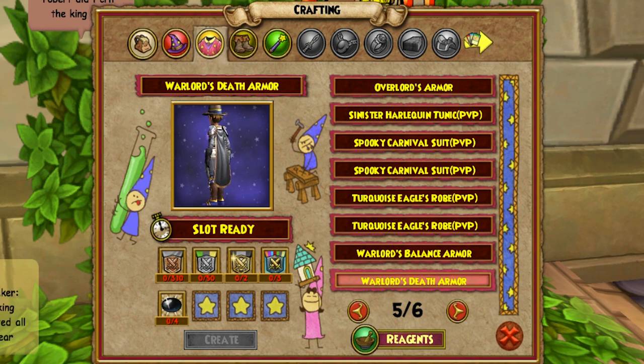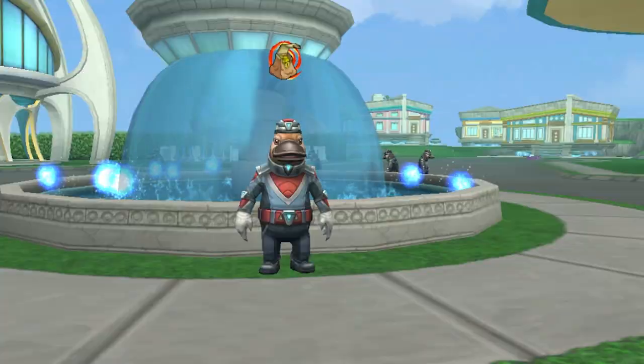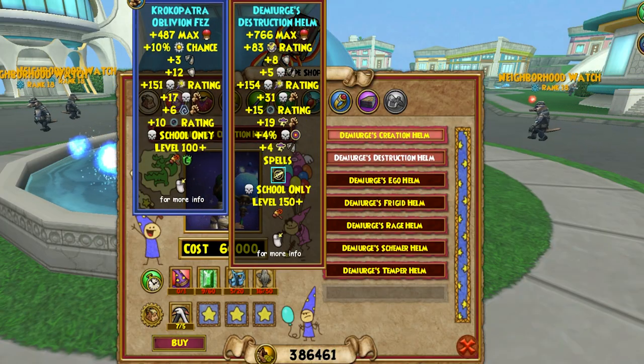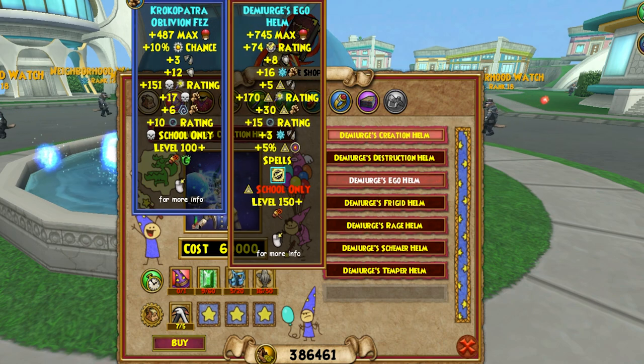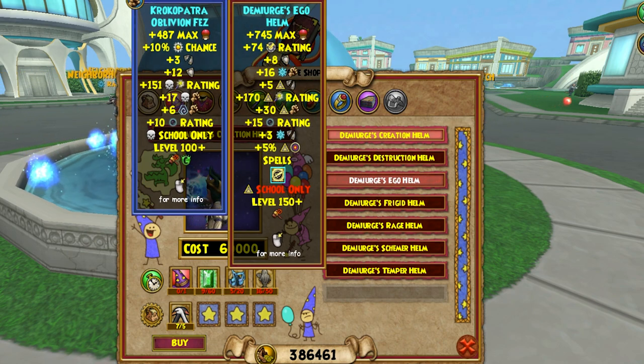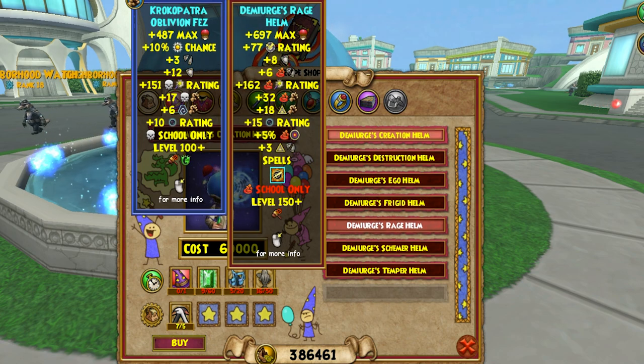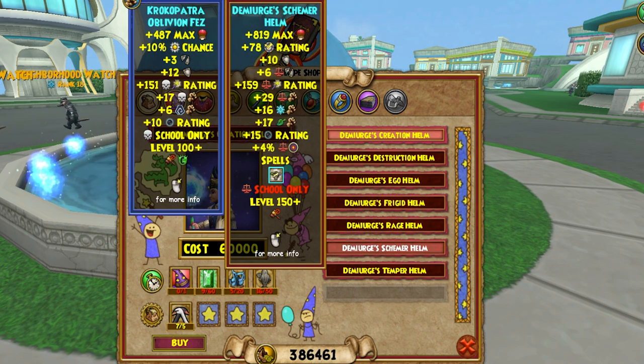There are now some new reagents specific to PvP that you can get during your battling triumphs. Gear Changes: Gear will now start offering multi-school stats to encourage mastering more than one school, for both PvP and PvE. Most notably, some gear from Dragonspyre, Chrysalis, and Lemuria have been completely changed, adding other schools' stats to yours.